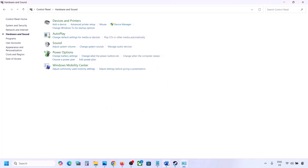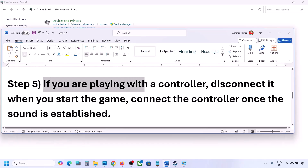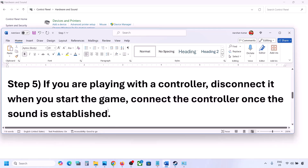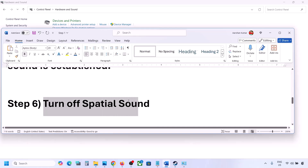If you are playing with a controller, disconnect it, then launch the game. Once you hear sound, you can reconnect the controller. Also, if you have any external USB adapters or dongles connected that you are not using, disconnect them and then launch the game.